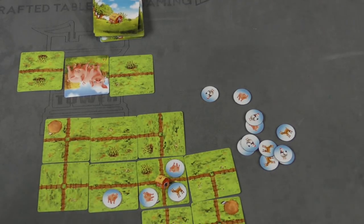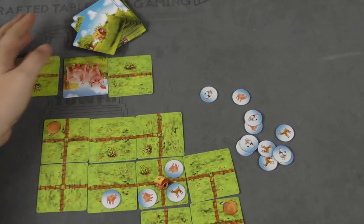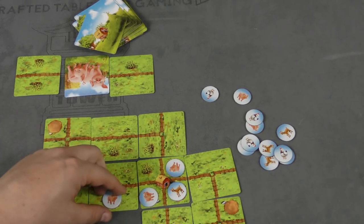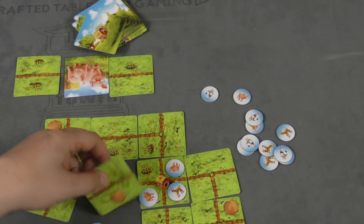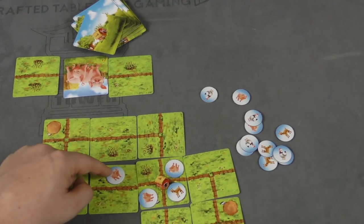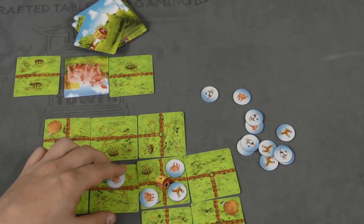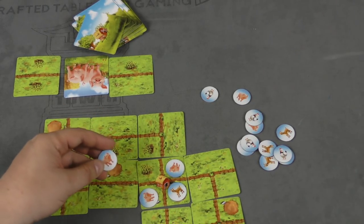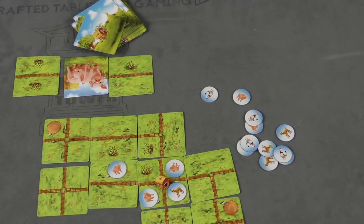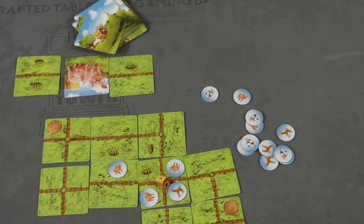At the end of the game, which is when this deck runs out, each enclosed crop that's in a fence and also not with an animal scores points. For example, if there was an animal here, the crops get nothing because the animal eats them all. You'll get one point for each crop otherwise. And then every animal, whether they're enclosed or not, gives you a point - hopefully not having been scared away by the wolf. That's the game.